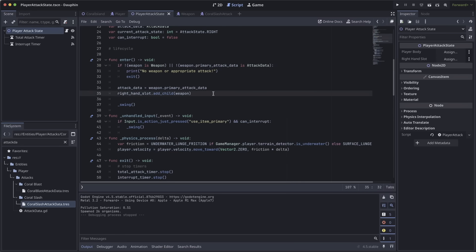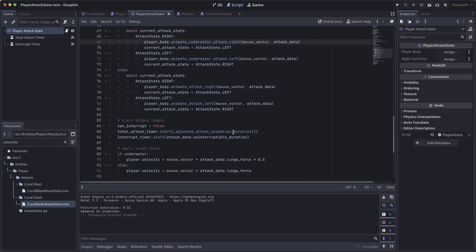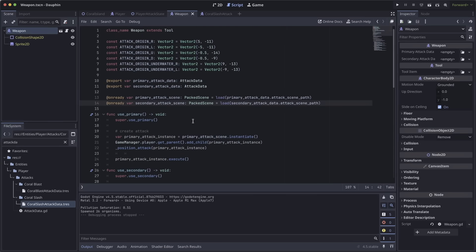As part of that animation, I'm passing in the mouse vector — the direction in which we clicked — because that determines which way we execute the animation, along with a reference to attack data. I also do a few other things here like starting timers, keeping track of how long we've been attacking, applying a lunge force, and most importantly calling the use primary function on the instance of my weapon. We are now in the weapon class, which represents the tool the player had selected in their item bar when they provided that use item input.